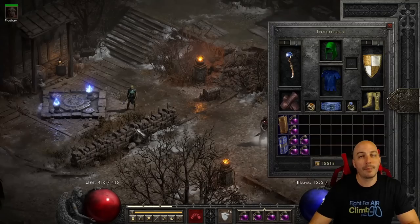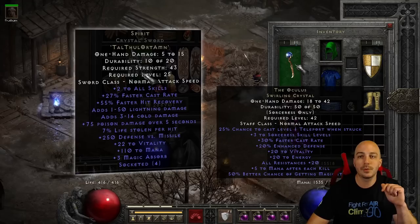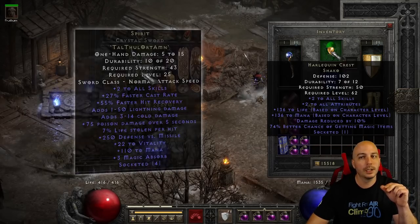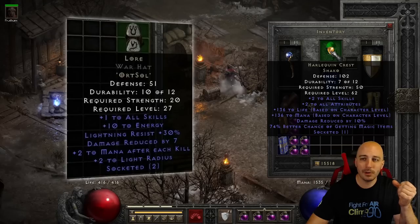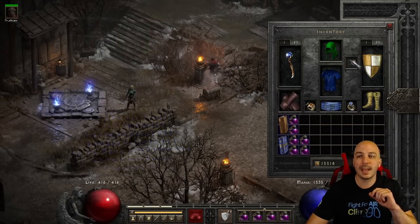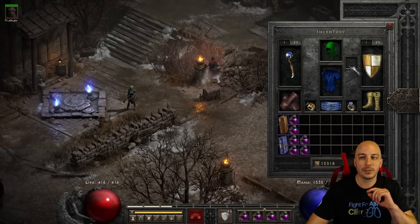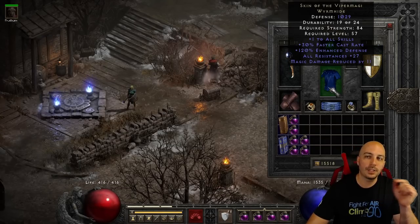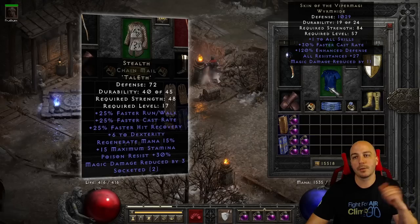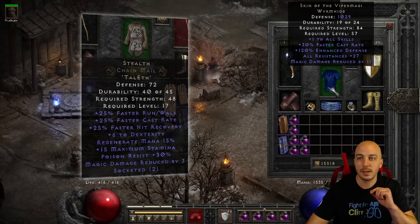On the gear, I have some slightly better stuff on this character, but I'll give you the budget options too. Throw on a Spirit sword and Spirit shield. You could throw on a Lore helm, three-socketed with topazes. I don't even have an amulet on right now, but any FCR amulet or lightning skills amulet works. Skin of the Viper Magi is semi-easy to get, but early on ladder could be tough. Stealth for that faster cast rate is going to be mega important.